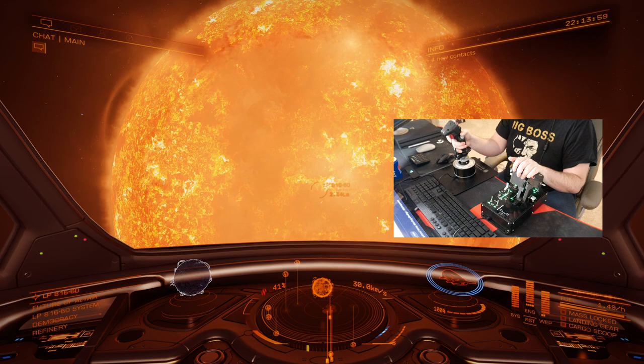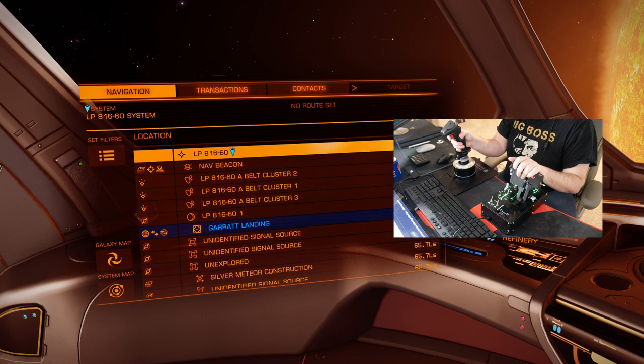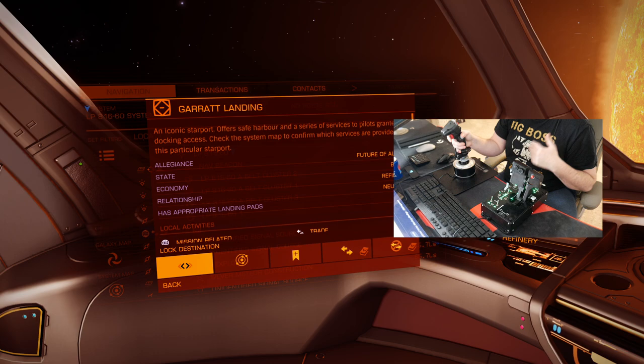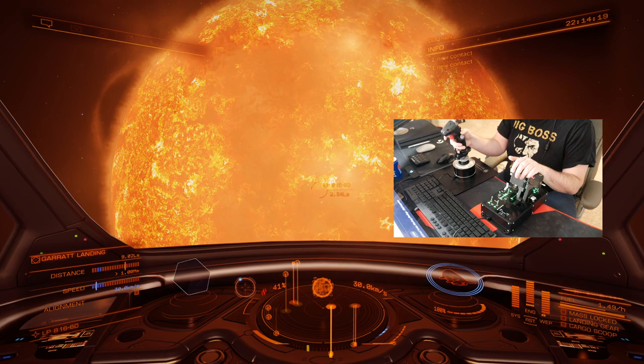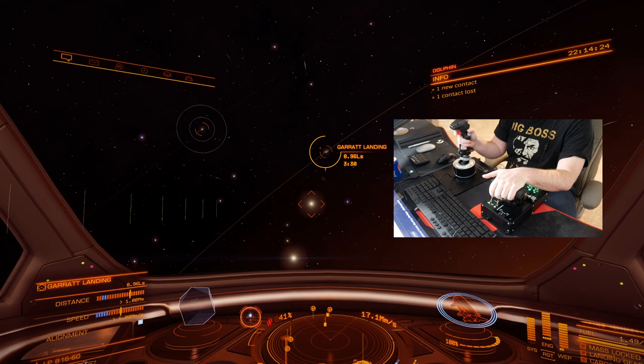So we're going to exit and make sure we have it selected. We're going to go here, click to the right to go down to Garrett. Once we click it, we have a few options: lock destination, view the system map, pilot's handbook, trading and smuggling in the area, whatnot. We're just going to lock destination. I'm going to click that button to get out. And we can see the little compass in the middle left points us in the direction of where this is, and then we can begin our journey.